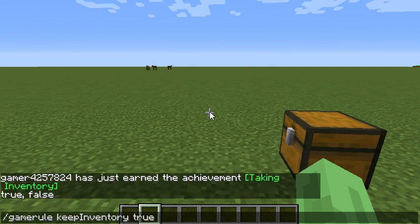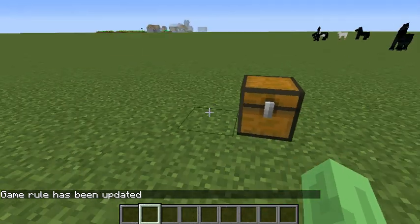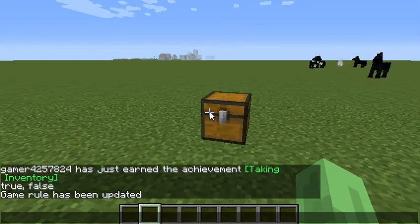So this is the command down here — it's going to be in the description anyway. You can just copy it or check the description. The next thing you want to do is click enter, and then it'll say game rule has been updated.